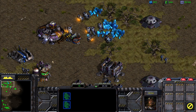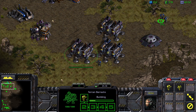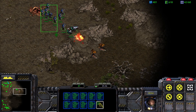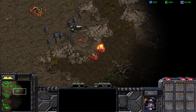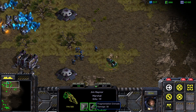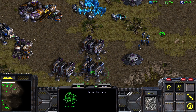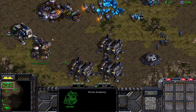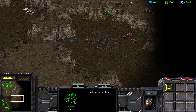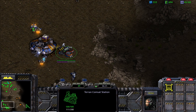We want two workers per mineral patch. After they're done, we rally them to our expansion. Let's bring these guys over a bit. They're attacking Raynor, which is fine because Raynor has 300 hit points and deals 30 damage. Let's repair Raynor, and after that we'll start making some more marines.